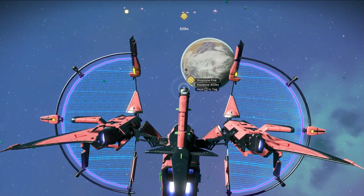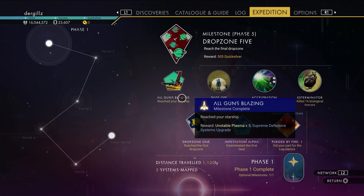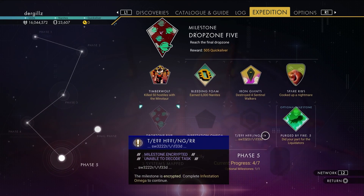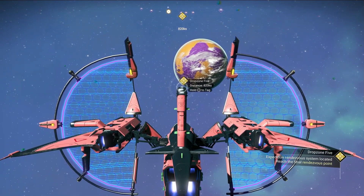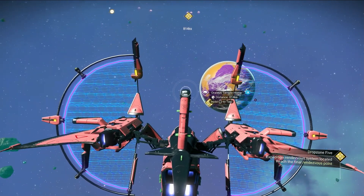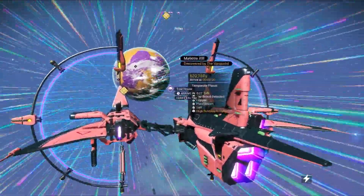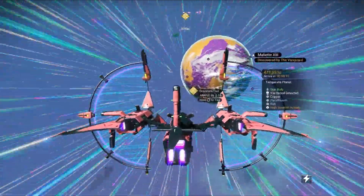Welcome back to another video. We're playing more No Man's Sky and we're still in the Liquidators expedition, almost done. We're in phase five with three steps left: reach the drop zone, purge the final site, and one more thing. In the last video I found a sentinel ship that isn't ready to fly full-time yet, so we've jumped back into Pink Panther and we're heading to drop zone five. Hopefully we'll copy the sentinel ship to the main save and fix it. Right now we're going to hit the next drop zone.